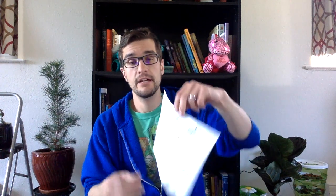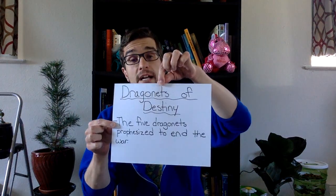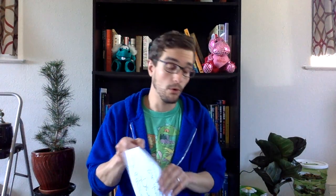That's what the Dragonette Prophecy says. It says that these five dragonettes are going to come, and whatever they're going to do, they're going to do something to end this war between the three Sandwing sisters. These five dragonettes are going to decide who's going to be the next Sandwing queen, and they're going to refer to them as the Dragonettes of Destiny — the ones prophesied to end the war.